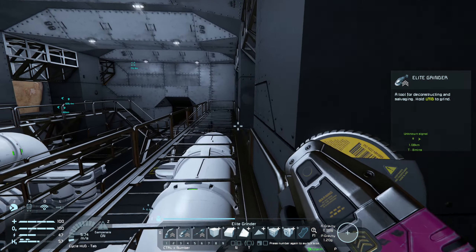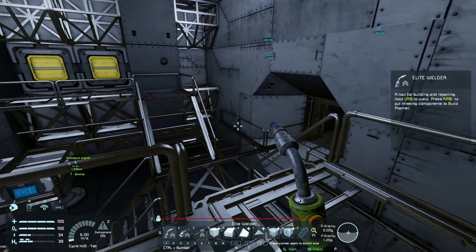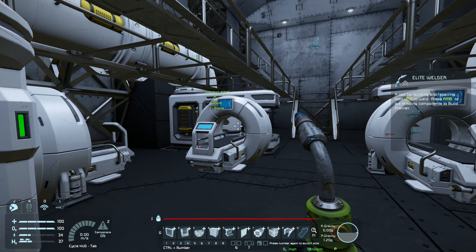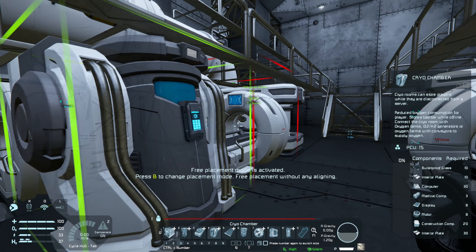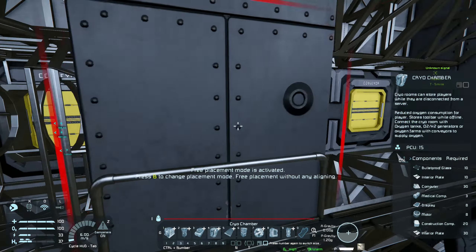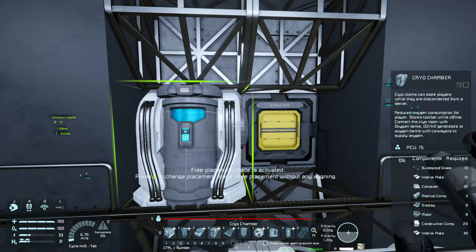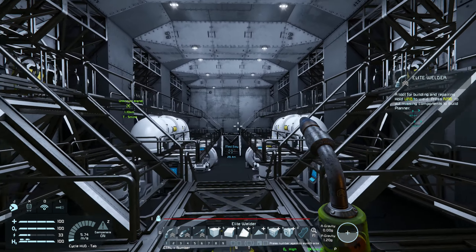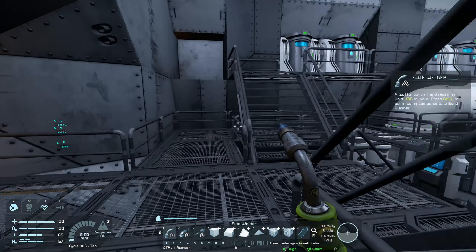I'll be back once I've placed in all these conveyors. All the cryo chambers are placed in. I'll quickly change my color to white for the conveyor junctions, not the cryo chambers. Let's place these things in — place those there and again like that, spin those around and place those like that. So now I'll go away and get all of this stuff welded up, including this door, and we'll see how everything looks. That took a little bit but it is finally done.